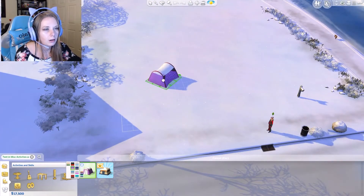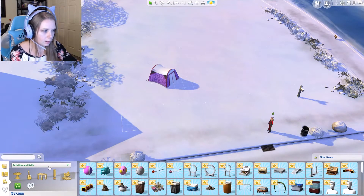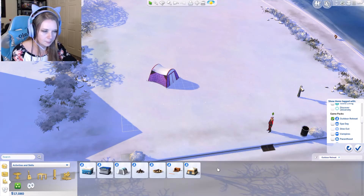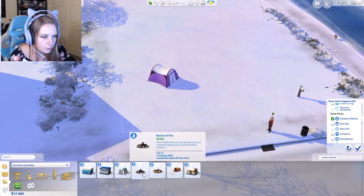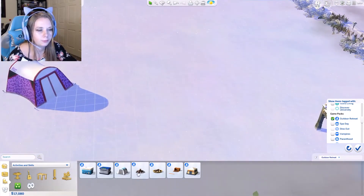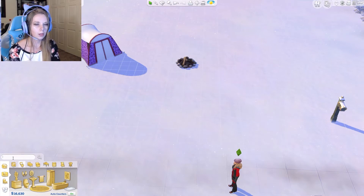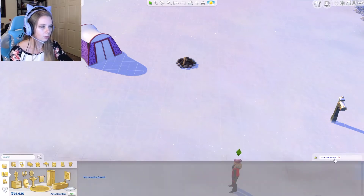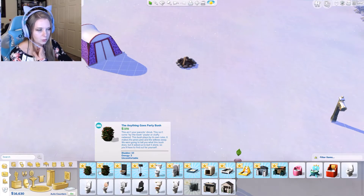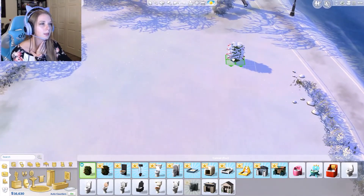Now we need a campfire. Looking at outdoor retreat options — there's a cooler. We have a $450 and a $475 campfire, so we go with the cheaper one. We'll start the campfire a little ways away from the tent. For the bathroom I know there's a bush from the garden pack, but there's not one in Outdoor Retreat. We can get Duty Calls for $290 or Anything Goes for $370, so we'll do Duty Calls because it's cheaper.